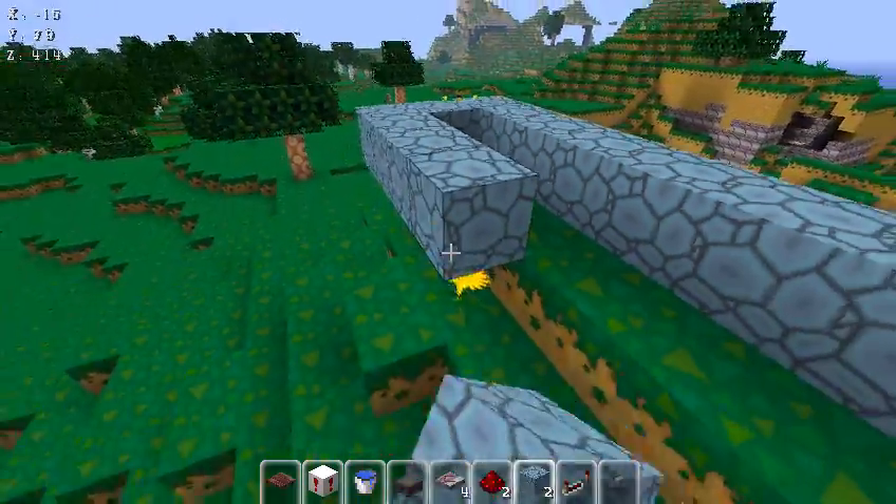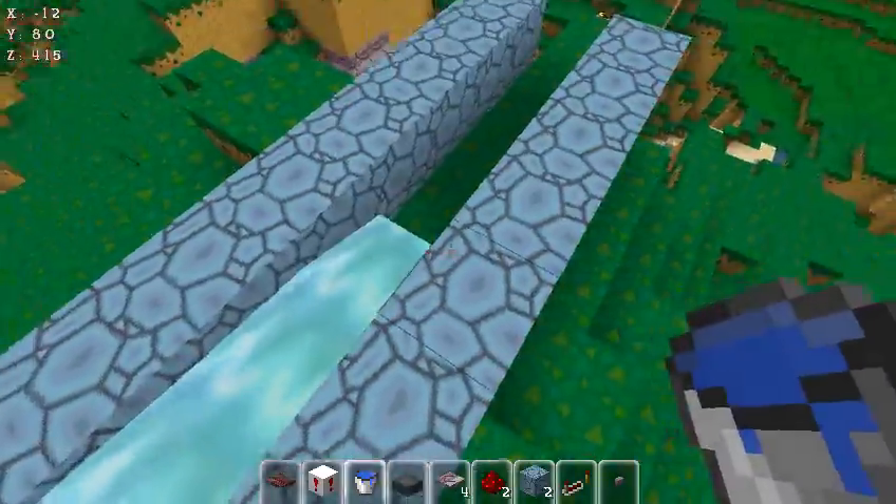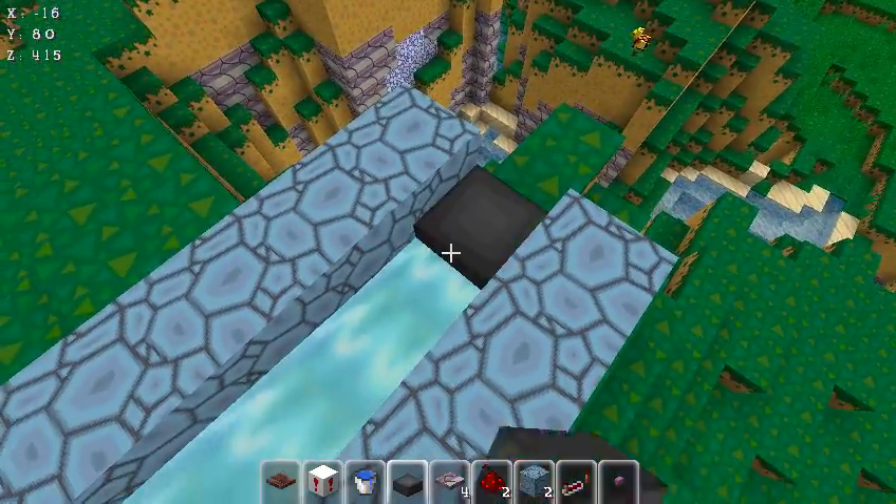Water can travel a maximum of eight blocks, so I like having mine go seven, and the actual firing TNT goes here.